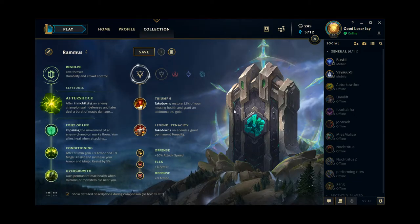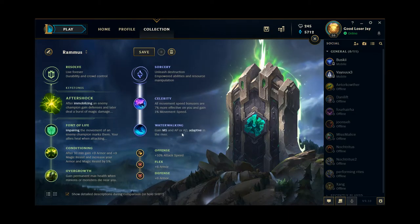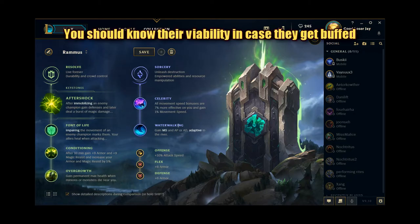As for your secondary options, you have essentially three different routes that you can go. The first one is the weakest route — the Sorcery Celerity and Waterwalking option that you have as Rammus. These two runes are pretty ridiculous on Rammus specifically, but they have been nerfed so heavily that they are not very strong anymore, and in my opinion not worth using. They are technically viable, but I wouldn't recommend it.